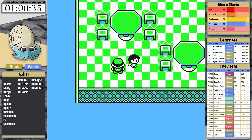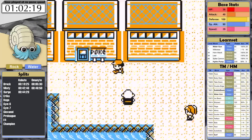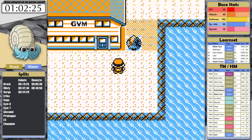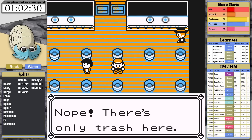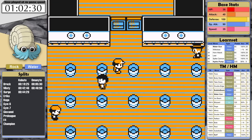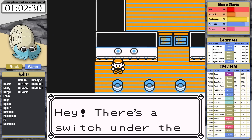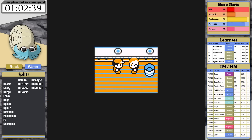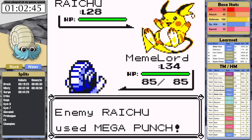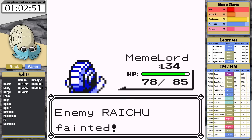I grabbed Ice Beam for Erika and a Fresh Water for the Saffron guards, then grabbed Fly. When I tried to use it to get back to Celadon's center, I realized I don't have Surge's badge. I actually stopped playing for a second and thought — do I have to do all of this again? Beating Misty was so painful. So I used another save file and calculated the time between the Fly Girl's house and Surge's gym. Luckily, this mistake doesn't actually add much time to the clock. If I simply walk back through Saffron, the total time added is about 30 seconds. It actually might have been a good strategy anyway, because Omanyte is now at a higher level, making Surge actually much easier.